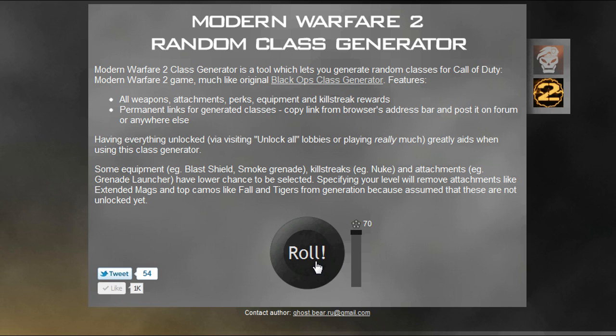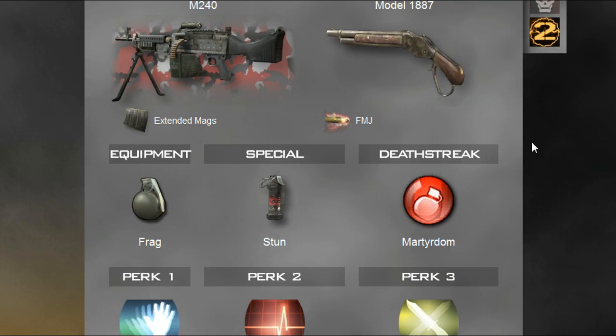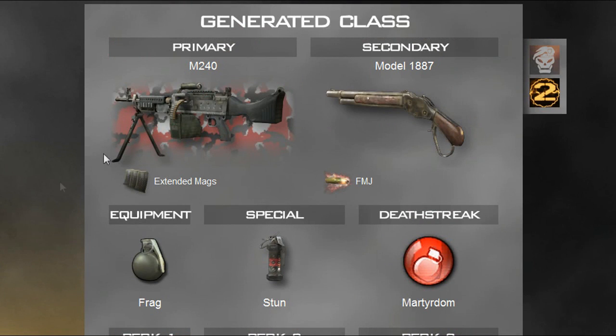What's up everybody, this is SuperOwl88 presenting Modern Warfare 2 Random Class Series episode six. We got the M240 extended mags — that's awful, I'm kind of upset. Model 1887s FMJ, frag, stun, martyrdom, sleight of hand, hardline, commando, precision airstrike, attack helicopter, and emergency airdrop. I'm gonna go on a long journey unlocking extended mags. I'll see you guys in a month.